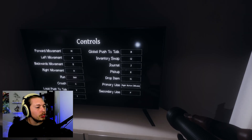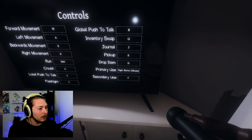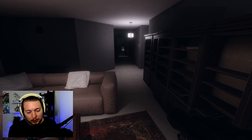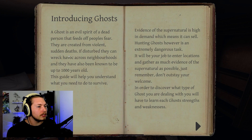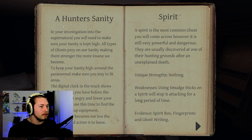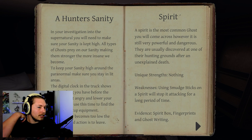We drop items on G. Primary use is right mouse button, secondary use is F - there are two use buttons. Chapter one: a ghost is an evil spirit of a dead person that feeds on people's fear, created from violent sudden deaths. They can be up to a thousand years old. Hunter sanity - you need to keep your sanity high, as all types of ghosts drain sanity, making them stronger the more insane you become.